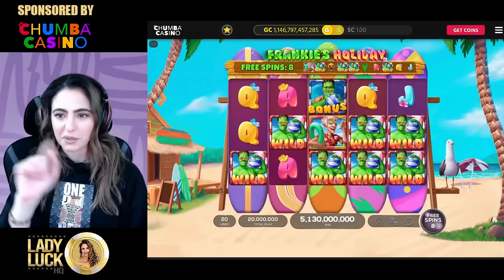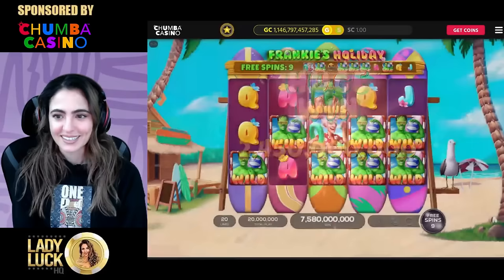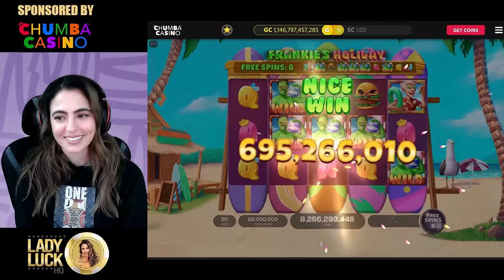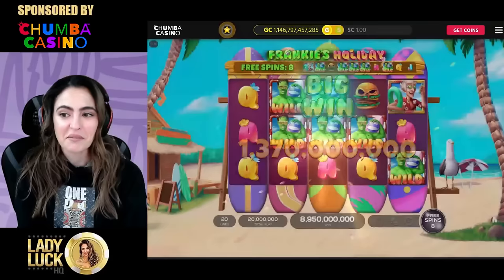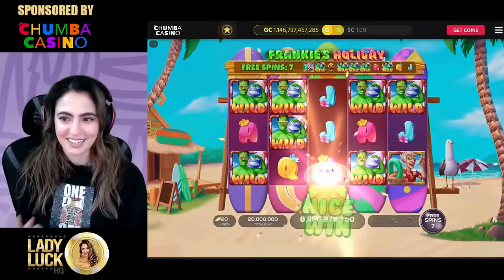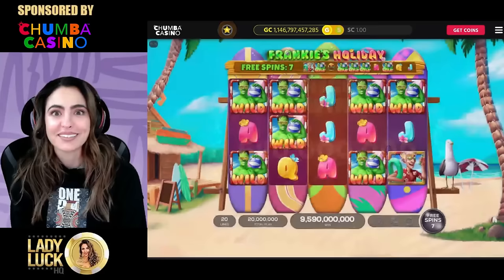We got another bonus symbol which means I get another spin, and another wild. We only have four more symbols that haven't been turned wild. There's this guy that I used to work for back when I worked for the tech company, and he looks like this guy - carrying the energy, like identical to him. If lovey dovey was here he would know exactly what I'm talking about. Let's just call him Ruby - Frankie and Ruby! That's incredible.